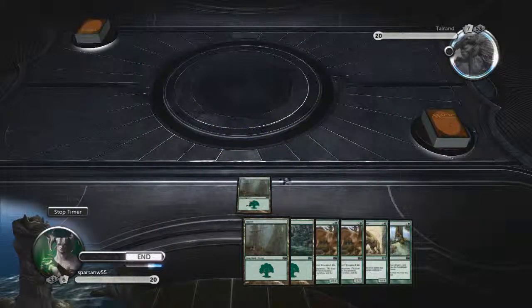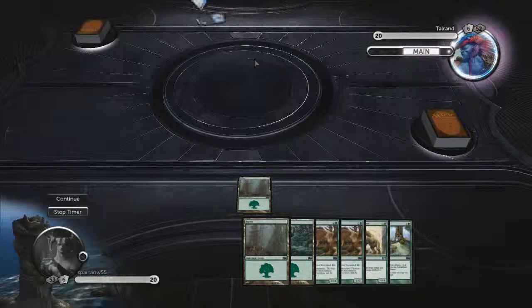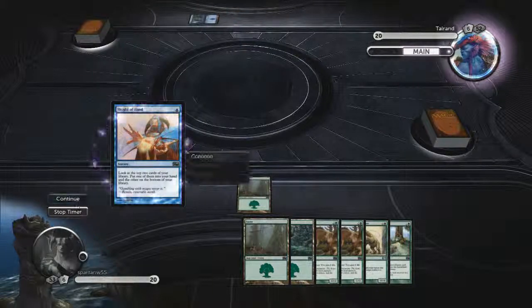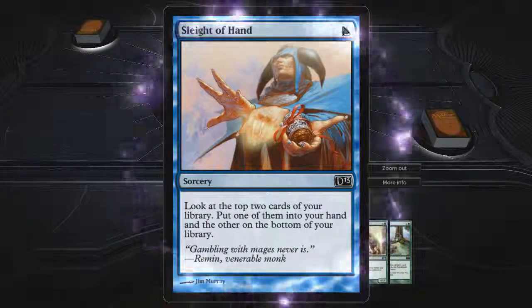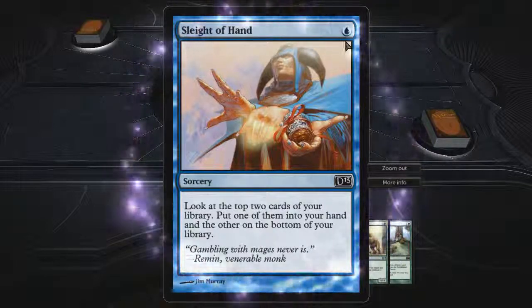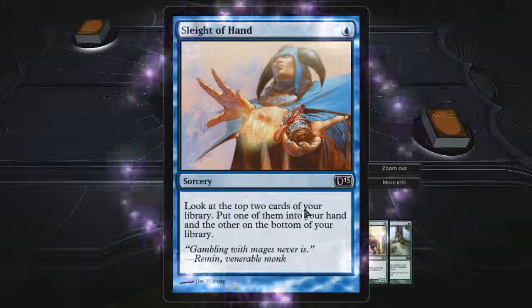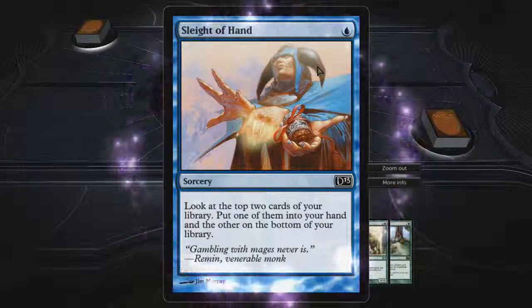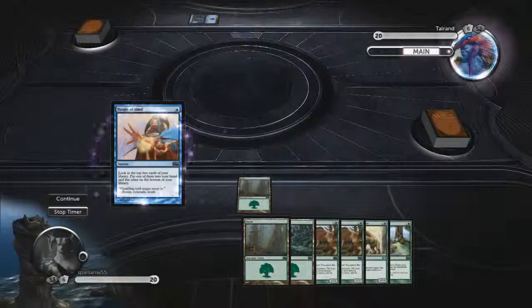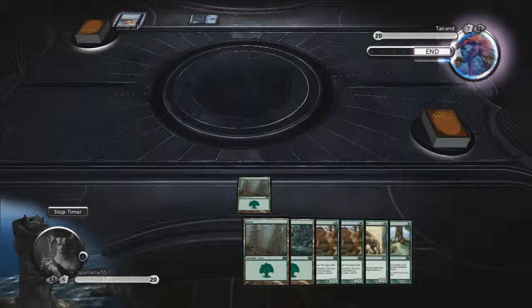We've put that down. So far we have nothing to cast, but we'll get into that in a little bit. He plays — let's go ahead and zoom in on this — a Sleight of Hand. For one blue mana, which he had put down, now he's tapped for mana. It's a sorcery card that lets him look at the top two cards of his deck, put one into his hand and the other at the bottom. So there are a few types of different spells in Magic the Gathering. There are sorceries, which he just played.